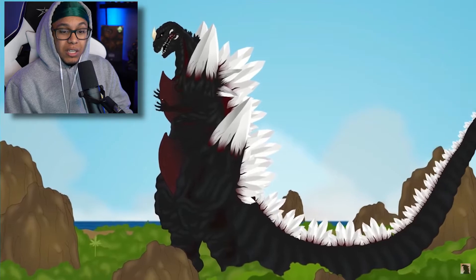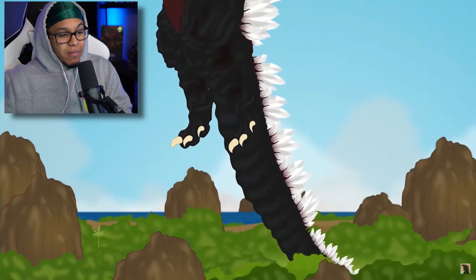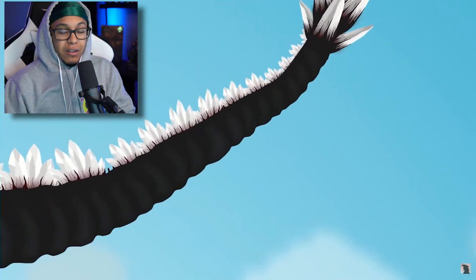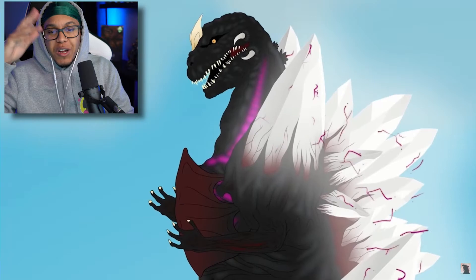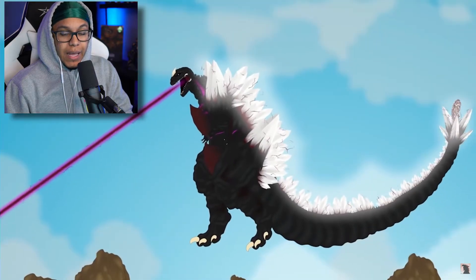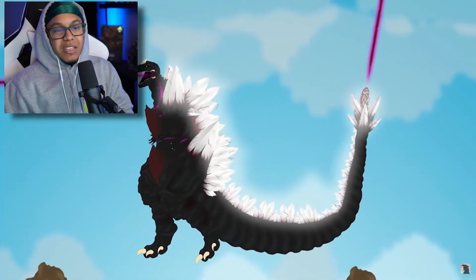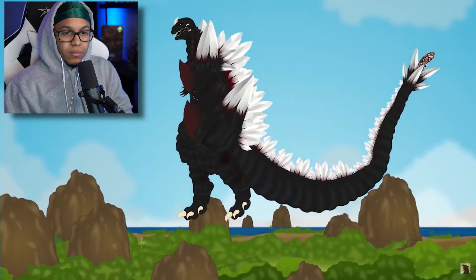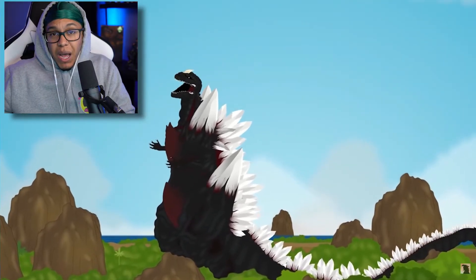Look at him, bro — that looks hard! I'd be scared, I'd be terrified. He could shoot crazy beams out of his tail and his mouth, and on top of that he's got crystals coming out. He shoots out of his back too. That's not the ultimate beast because we see he has another form, but you're not touching this Godzilla. He's got lasers coming out his back and his mouth!